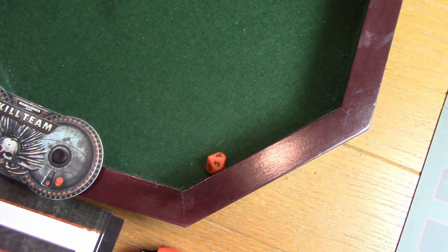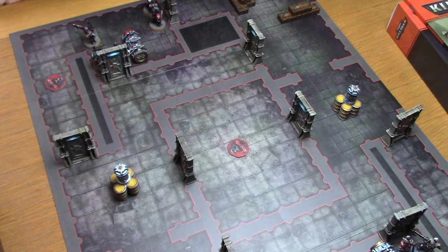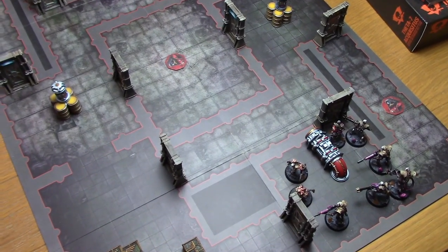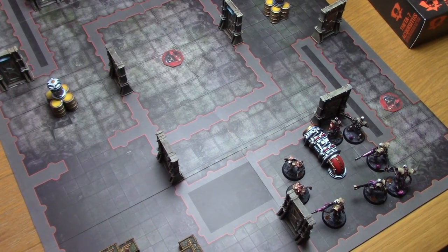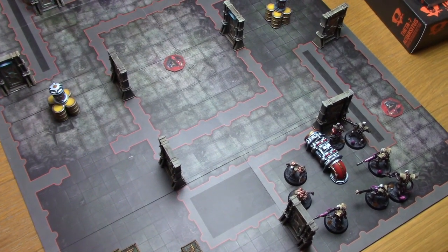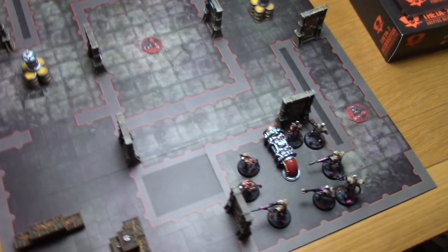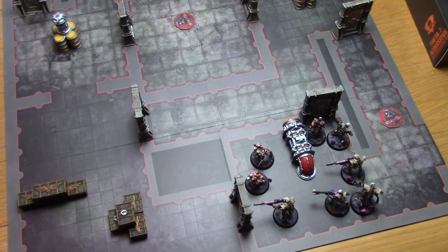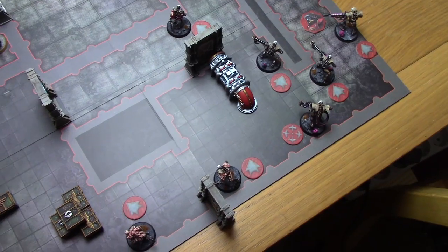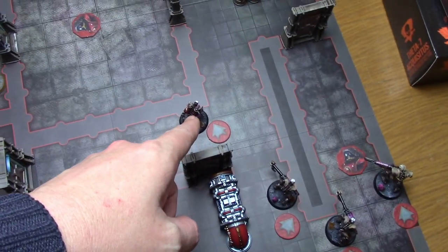Rolling off for first turn: I roll a five, Igor rolls an eight — so Igor gets to choose who starts. Igor decides we start, and we'll return after movement. All normal Kill Team rules apply with the addition of the ultra-close-confines rules. End of movement: a Warrior opened a door so the Flayed One could move through.